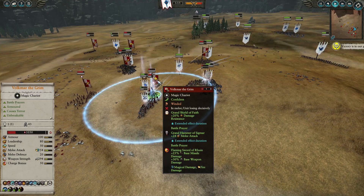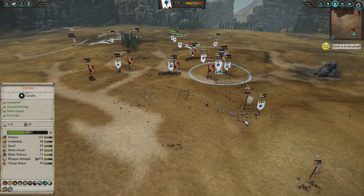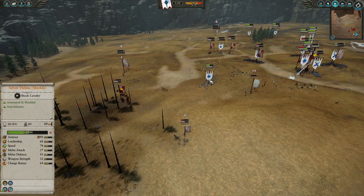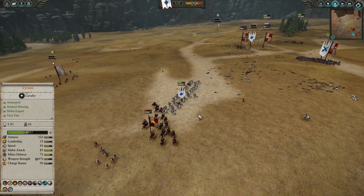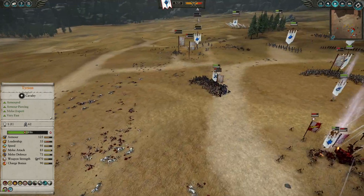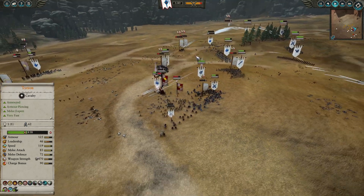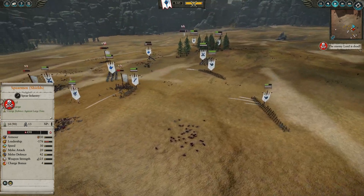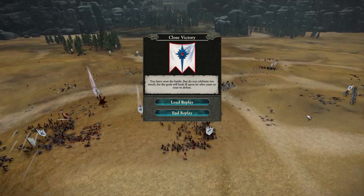My Lothern Sea Guard were shooting Volkmar at the start of the battle and are still doing so, which is nice. My opponent's army is in really big trouble. These demigryph knights are getting a clean charge into the silver helms — they were hiding in the forest unfortunately — but with Volkmar killed, the whole army is going to break. Even before that, the whole army decides to run, and even though my opponent has some unbreakable units they can't do anything. A close victory here.